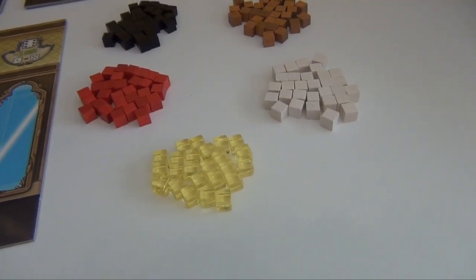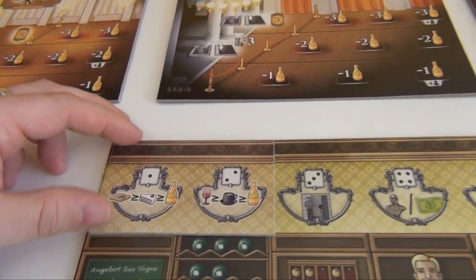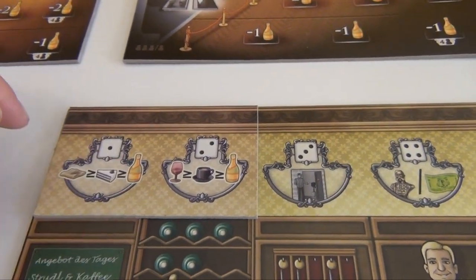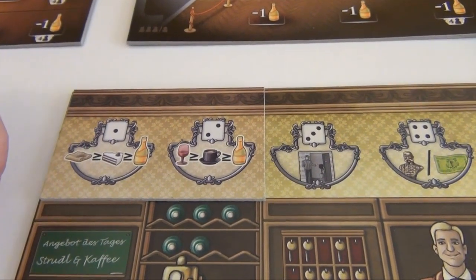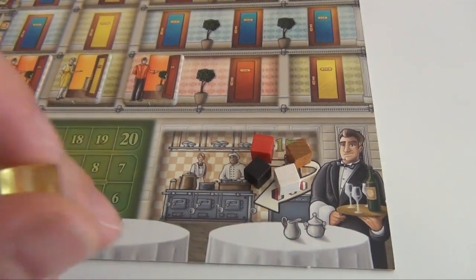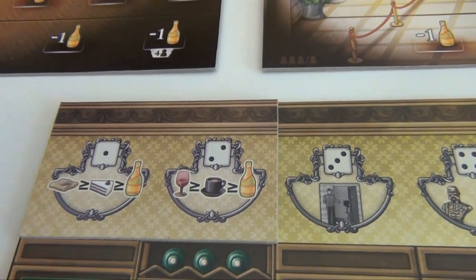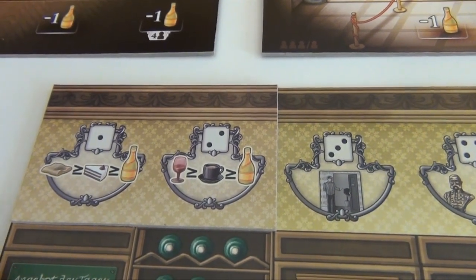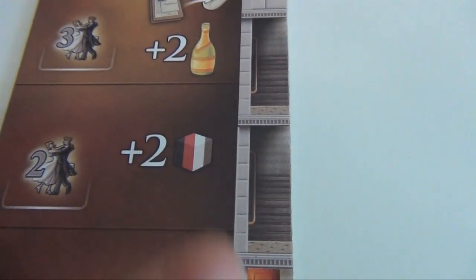Players need ways to get champagne, so there's this overlay tile which goes on the action board. Basically whenever you get food or drinks you can also get champagne, but it's last in the order, so you have to get at least three things to get one champagne. In addition to the four starting resources, everybody also starts with one champagne in their kitchen. It should also be noted that while champagne is a drink in real life, in the game it's considered neither food nor drink, so whenever you see the symbol that lets you get any food or drink, you're not allowed to get champagne.